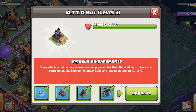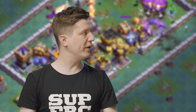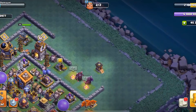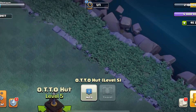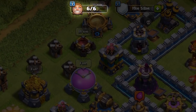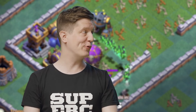Once you unlock Otto, he will become a second builder in Builder Base, so you'll have two builders. The Master Builder can then travel to the home village, and if you want, you can move him there to become the sixth builder if you already have five builders. And if you later want to move him back, you can do that as well. He can be moved as long as you have one builder free — he's the last builder to get to work.